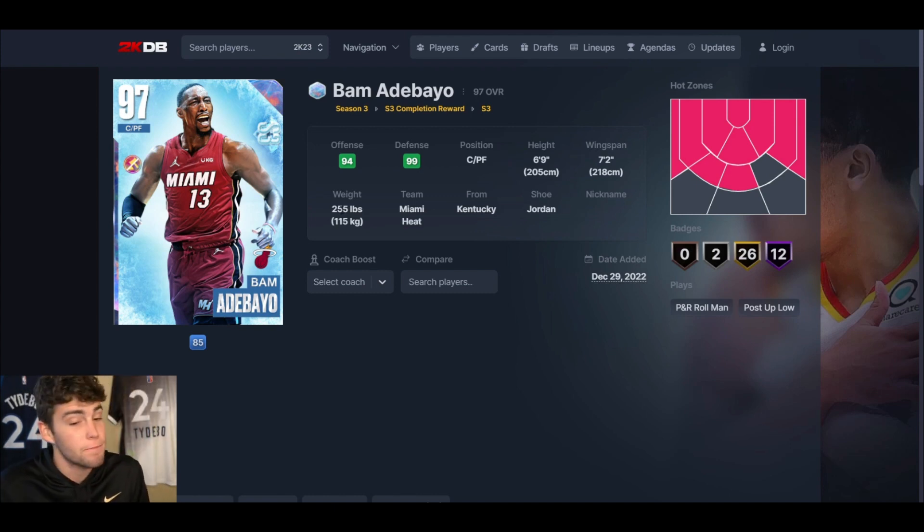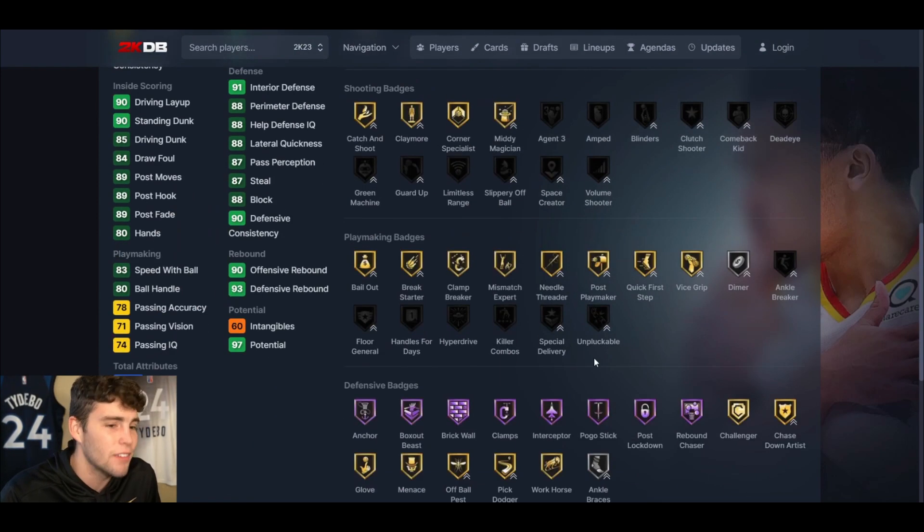If you haven't started the grind, should you? If you're new to the game, yes — why would you not start the grind for Bam Adebayo, who is a really good and solid card? If you already have the best squad — AD, Giannis — you don't necessarily need Bam, but he can play a role. He's only 6'9 but he will compete at the highest level defensively, and his release is easy to green. There's more pros than cons — the only real downside is needing Unpluckable.